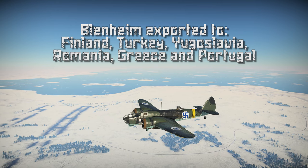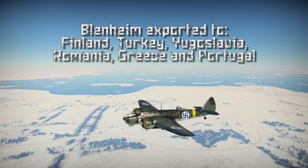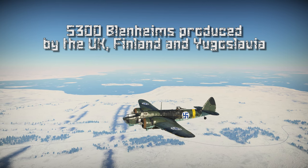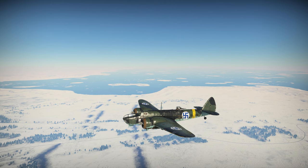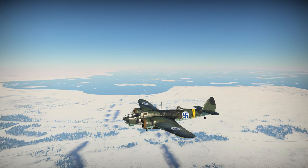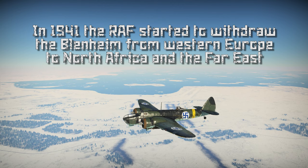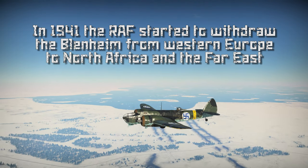In addition to Finland, the Blenheim was exported to Turkey, Yugoslavia, Romania, Greece and Portugal. Altogether 5,300 Blenheims were produced in the UK, Finland and Yugoslavia. When the Second World War started in 1939, it quickly became clear to the British that the Blenheim could no longer fly away from new German fighters, and its weak defensive armament meant it couldn't defend itself properly. Losses were heavy in British use and in 1941 Blenheims were relegated to second-line duty in the Royal Air Force.